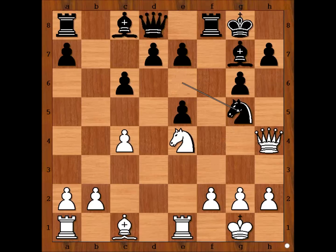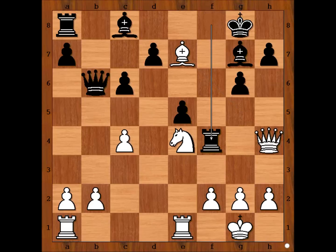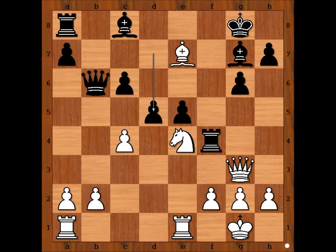Knight takes knight, bishop takes knight — attacking the pawn on e7. But Yifan Hou doesn't care; she played queen to b6. What about bishop takes on e7? If bishop takes on e7, rook to f4 attacking the queen, and after queen to g3, d5 — black is okay.